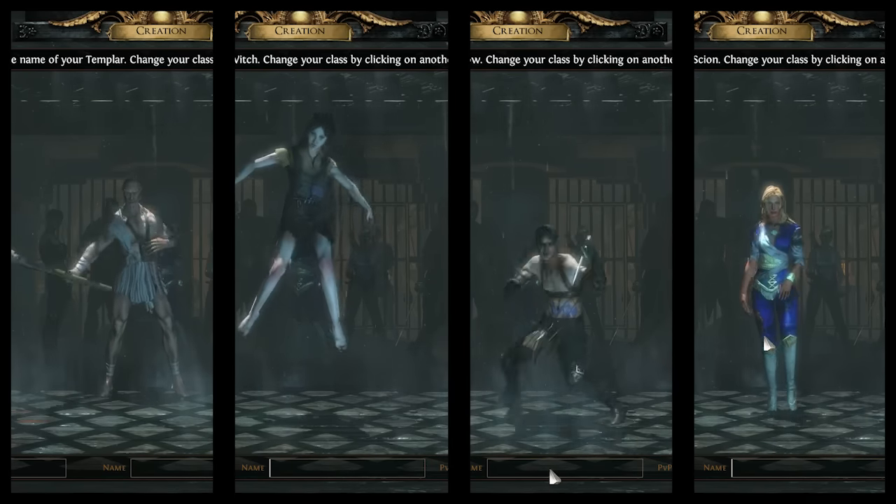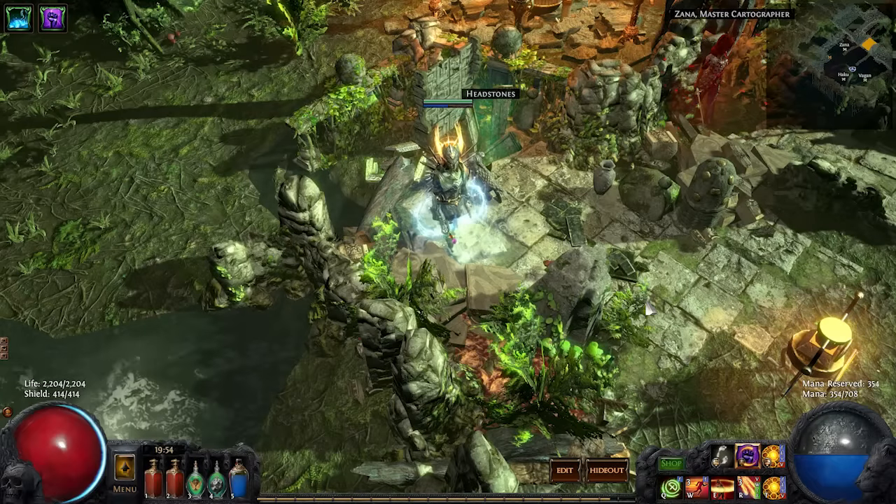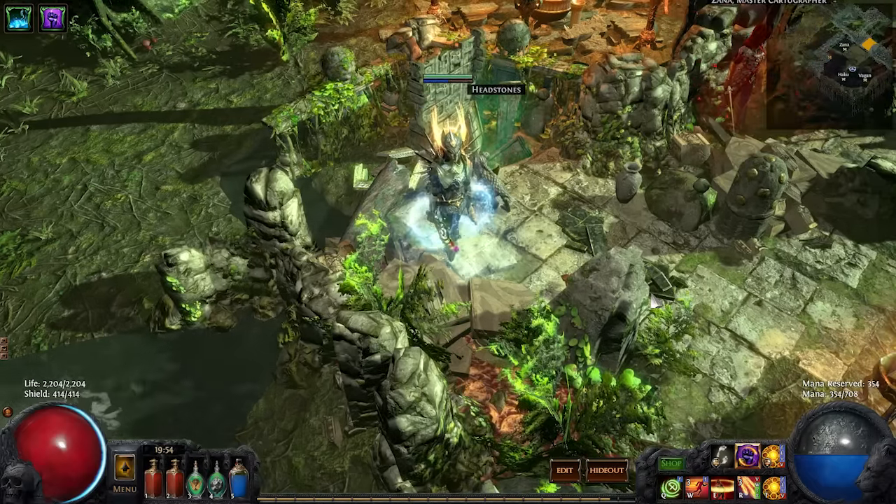Enfeeble can be purchased by Templar, Witch, Shadow, and Scion. Just as you would with Enduring Cry, you could search poe.trade or ask local chat in Act 3 if you are one of the classes that do not have access to this.